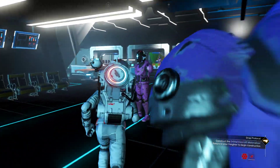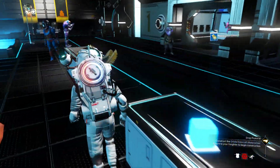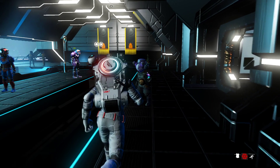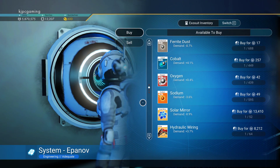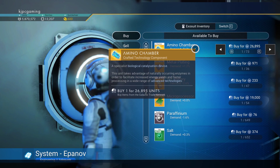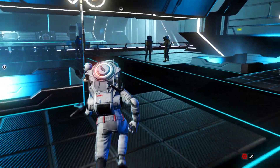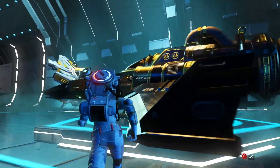There might be some erroneum in here — we'll check really quick. There's the amino chamber we need, and this place also has solar mirrors and hydraulic wiring. So we're going to hang out in this system probably until we get everything built.